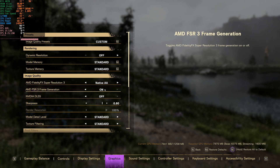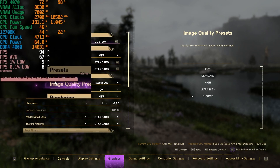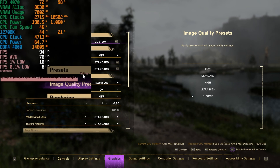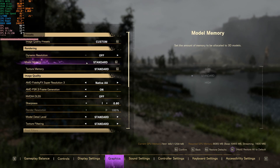Remember we dropped below 50 frames per second at times, so let's see if frame generation can help. Just look at the frame time graph — it becomes very inconsistent. Frame generation from Nvidia does more or less the same except it evens out after a few seconds. It seems like MSI Afterburner can't read the frame times and report on them properly — the frame time graph shows intervals of 0.3 to 0.6 milliseconds, which is definitely not correct.